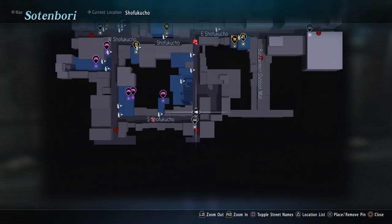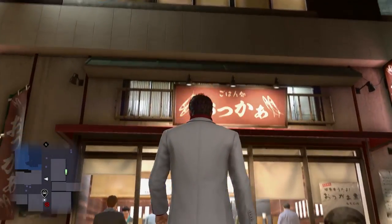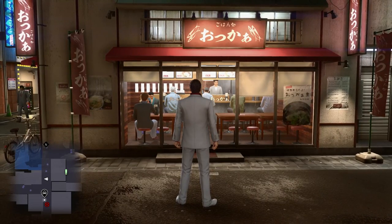Now start heading back towards your club. There's a restaurant here — I bought it before I got the footage, but it will cost you 4,500 and you'll get fans out of it.